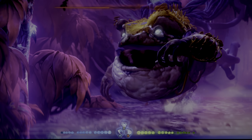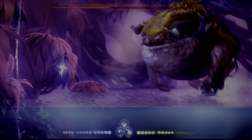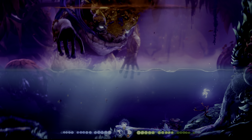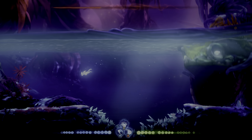You have to avoid the dark rocks. I actually recommend, when he starts spitting those out, climbing onto the walls, because the trails will stay in the water longer than they will in the air. So when he's shooting those dark trails, just get onto the walls.